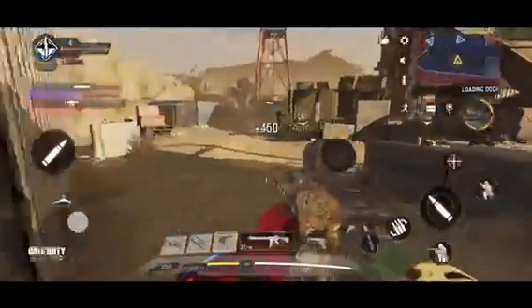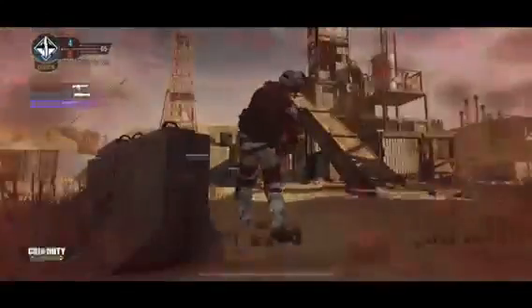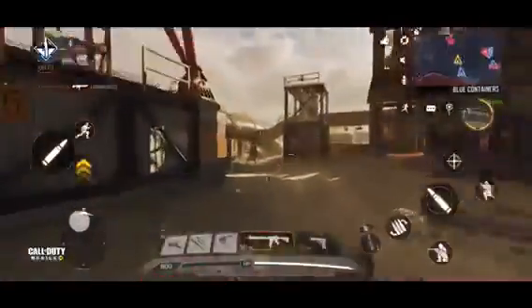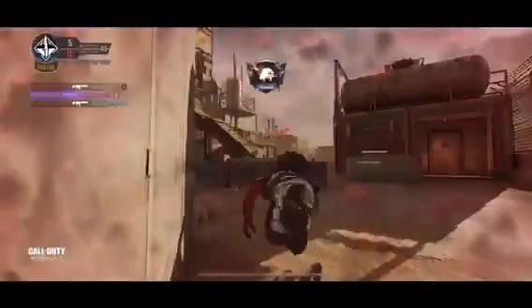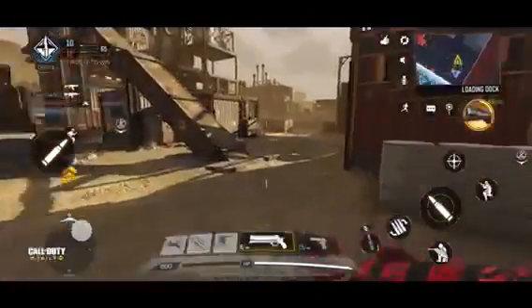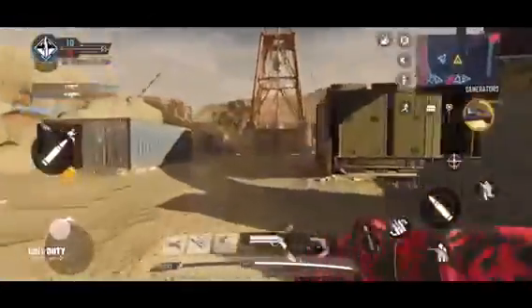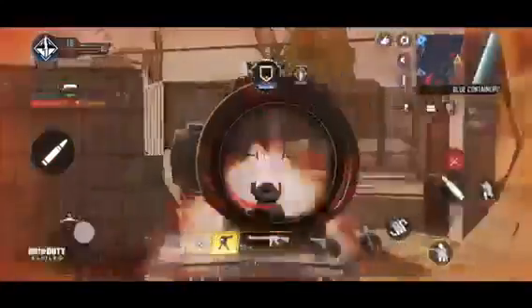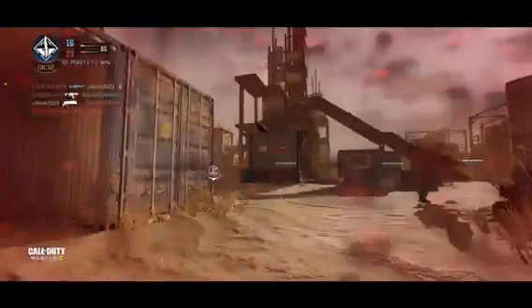I think I found an enemy and I think I got him. Also, the points are much higher — you get 450 points if you hit score streaks very quickly. Here's a sentry gun — if you don't know what this is, you just place it down and it shoots.